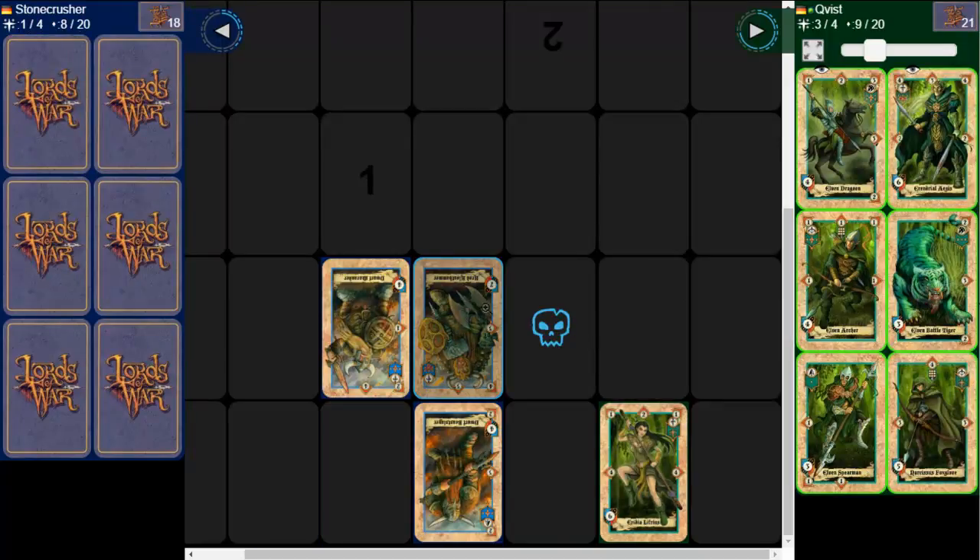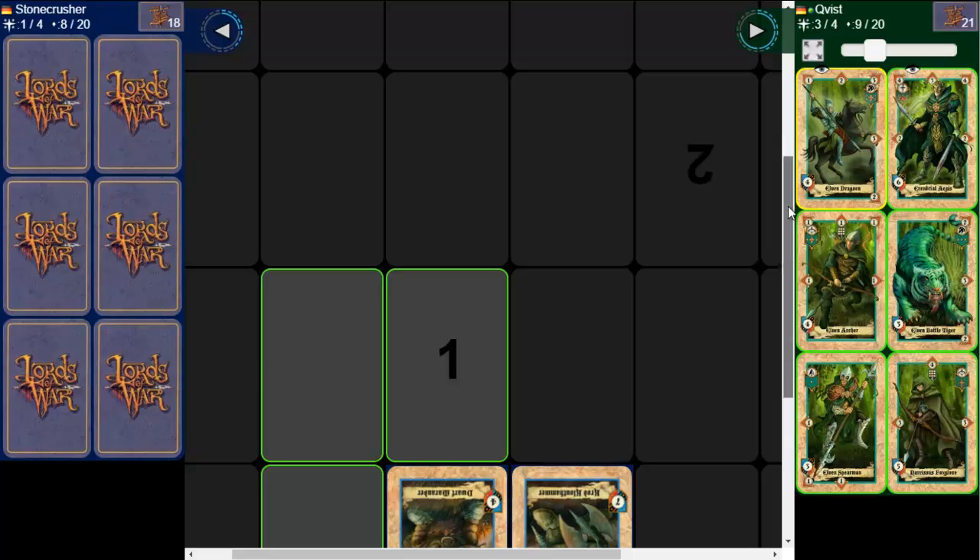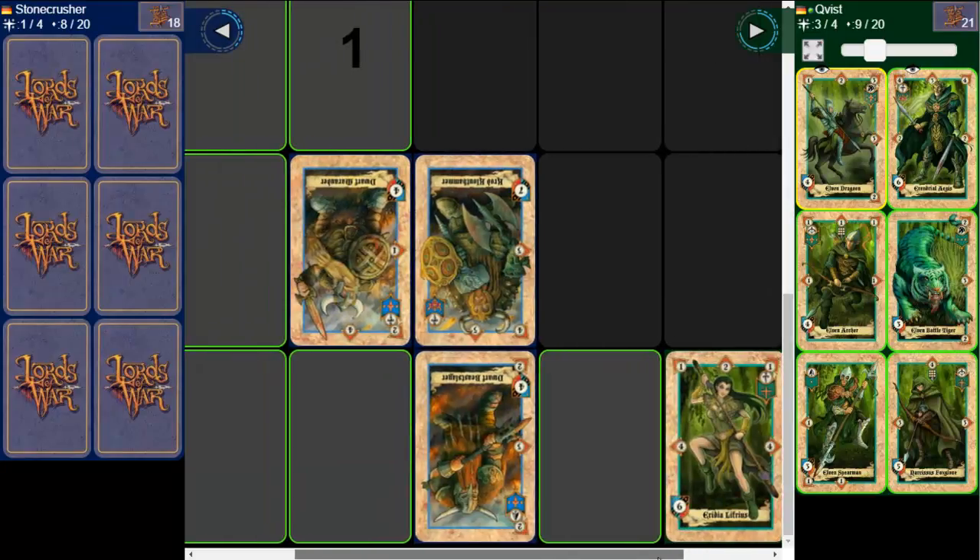My opponent played his general and defeated my unit. Now if I defeat his general, I win. The problem though is that I don't have any unit that attacks from the bottom. The best hope is to play my own general here, attack him here, retreat this unit and attack him from this side. I think my best bet is to try to defeat this unit first and hope that he leaves his general here so that I can attack it later. So I think I use this unit and play it here.